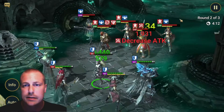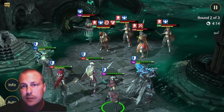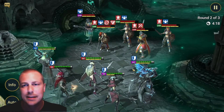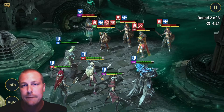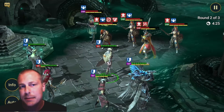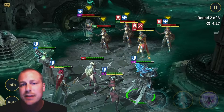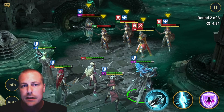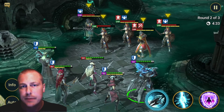Decrease Attack — yeah, he's got it up already. Come on, stun now. No stun. Damn it. Okay, stun there. But since we got some HP on Skullcrown, we can still survive these first attacks here.